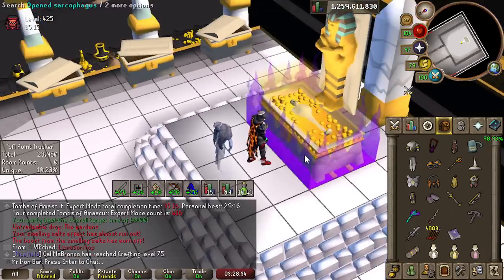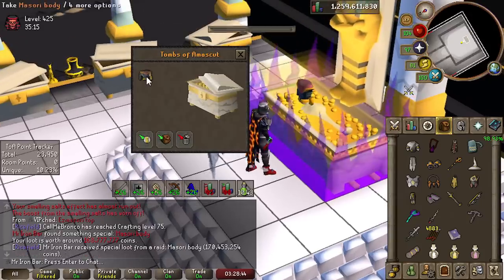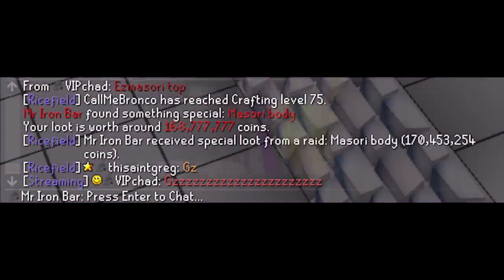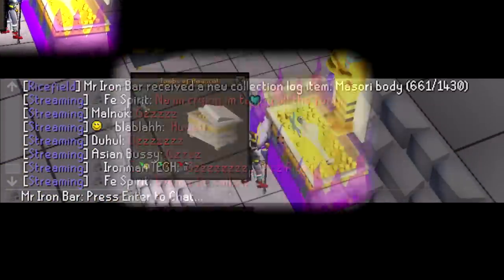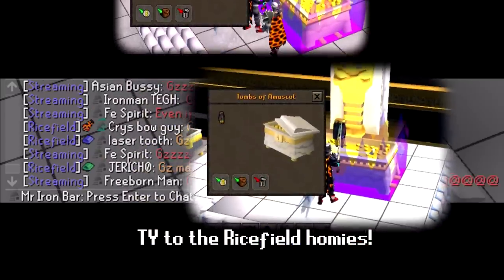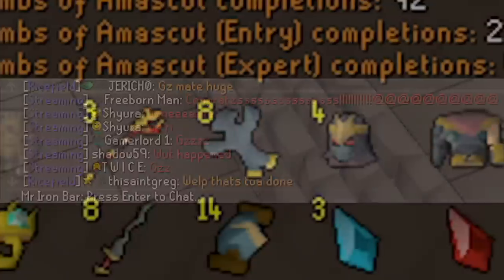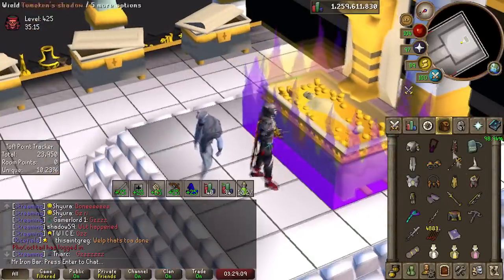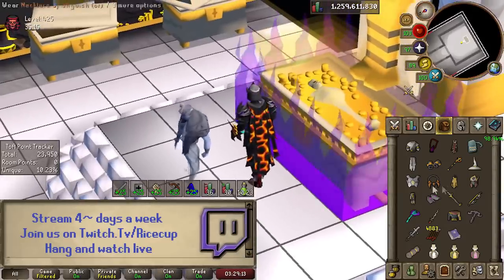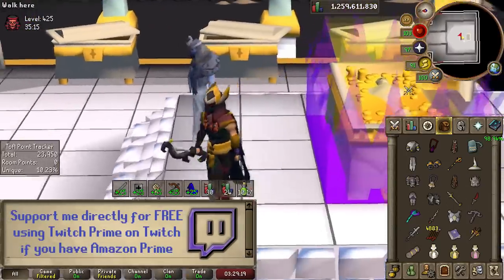Let's see what we get. There we go, boys. Oh my god, we actually got it — Masori body! Holy shit, boys, we freaking did it! We got one week dry for the last purple. Let's get it. Oh, Masori — let's freaking go. I gotta fortify this though.